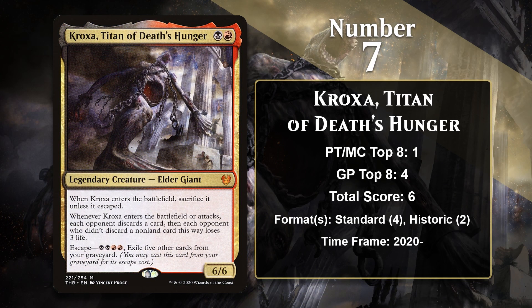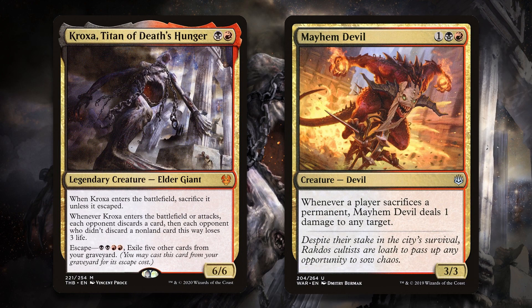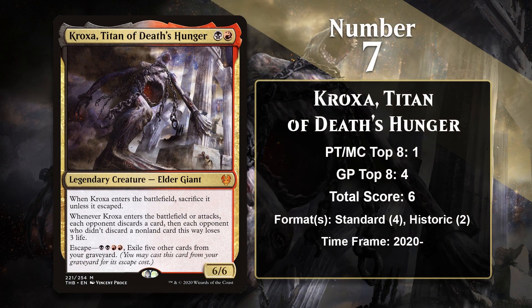At number 7, it is Kroxa, Titan of Death's Hunger, one of two Elder Giants to appear in Theros Beyond Death. In the early part of the game, Kroxa is a two-mana discard spell that damages your opponent if they don't discard a non-land, and in the later part of the game, he can escape out of your graveyard with a huge 6/6 body that triggers the discard effect not only when it enters, but also when it attacks. In Standard, Kroxa has been played in Rakdos sacrifice decks, which can get extra value out of his sacrifice trigger with cards like Mayhem Devil. It has also found success in Historic Rakdos decks, which have a very strong graveyard theme and run things like Stitcher's Supplier to easily load up the graveyard, making it no problem at all for Kroxa to escape. It seems likely that Kroxa will continue to gain points in multiple formats going forward.